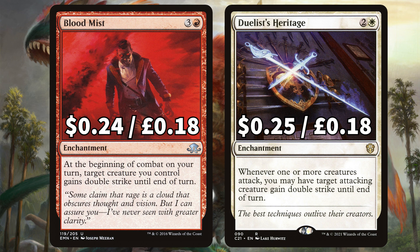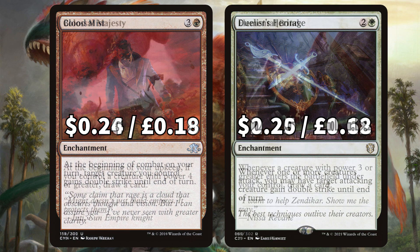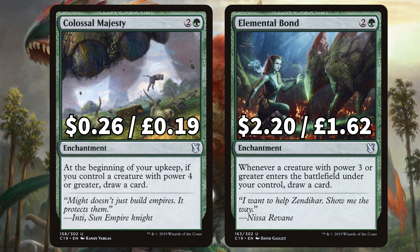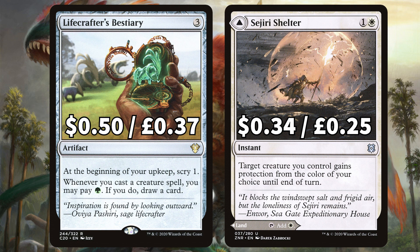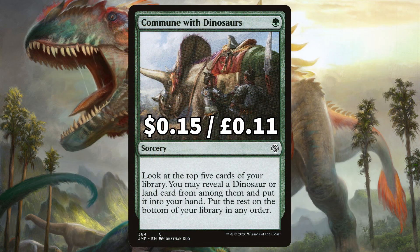And Duelist's Heritage that says whenever one or more creatures attack, you may have target attacking creature gain Double Strike until end of turn. Onto the card draw: we have Colossal Majesty that at the beginning of your upkeep, if you control a creature with power 4 or greater, draw a card. And Elemental Bond to draw you a card whenever a creature you control with power 3 or greater enters the battlefield. There is Garruk's Uprising to draw you a card if it ETBs and you control a creature with power 4 or greater — this card also gives all of your creatures Trample and continues drawing cards whenever a creature you control with power 4 or greater hits your side of the field. And we have Return of the Wildspeaker to draw cards equal to the greatest power among non-human creatures you control. For the final three cards we have Lifecrafter's Bestiary to scry on your upkeep and draw a card whenever you cast a creature spell if you pay the mana. And Sejiri Shelter to give a creature you control protection from the colour of your choice until end of turn. Lastly we have Commune with Dinosaurs to look at the top five cards of your library, revealing a dino or land and putting that straight into your hand.